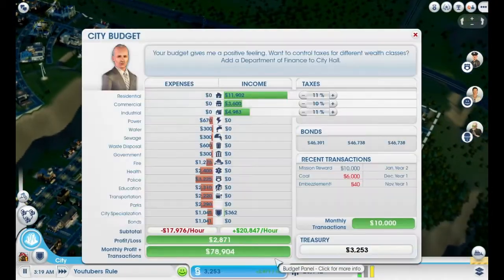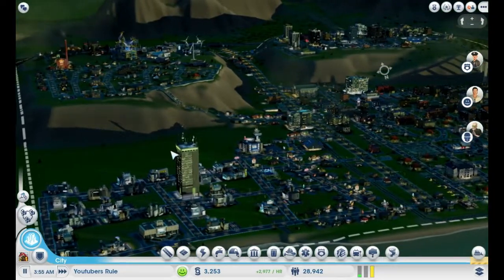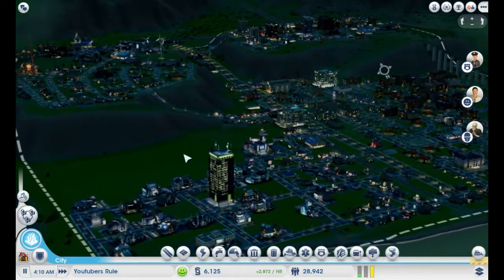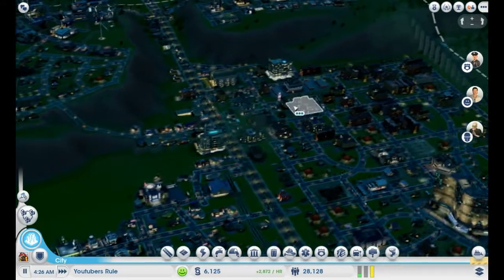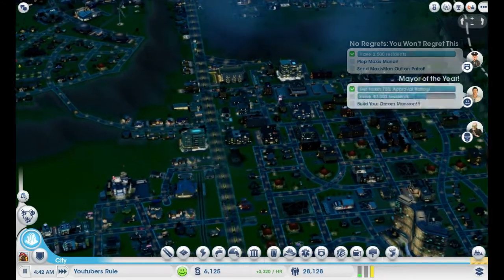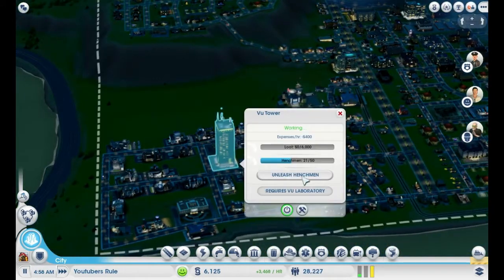We aren't making as much money as we have been recently — not good. I like that little view, it starts turning around by itself, that's cute. Well I think there's 40,000 residents. Max's mana — oh yeah, unleash a henchman! Can't do that yet. Unleash henchman.